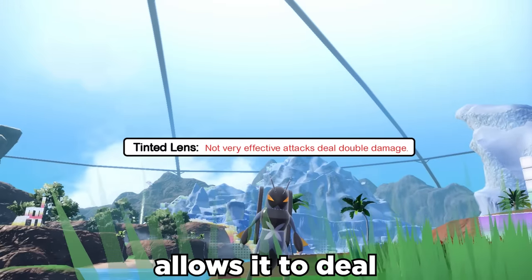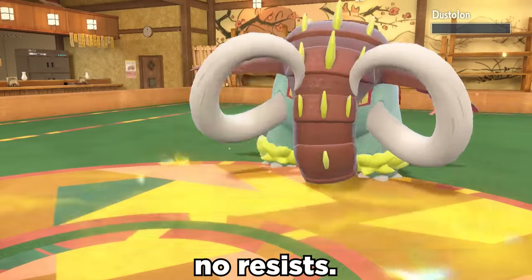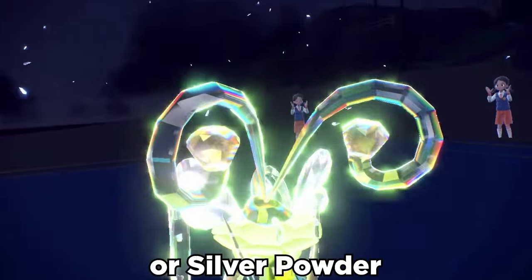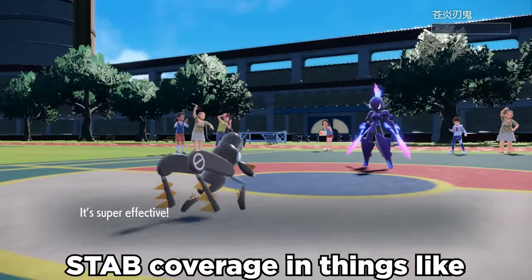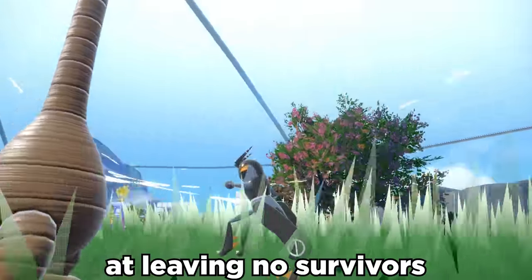Its ability Tinted Lens allows it to deal double damage to not-very-effective targets, effectively giving it no resists. Throw in Tera Bug to boost this along with a Choice Band or Silver Powder, and almost nothing wants to live it. It can also use STAB coverage in things like Knock Off or Sucker Punch if it's slower, and Low Kicks is the GOAT at leaving no survivors.